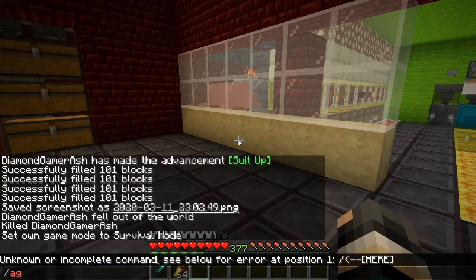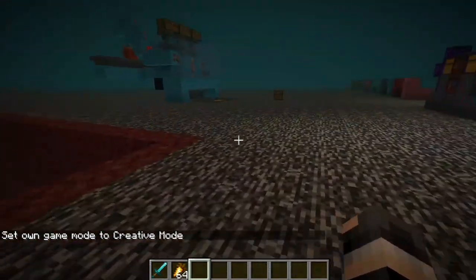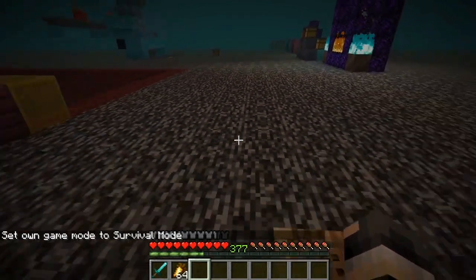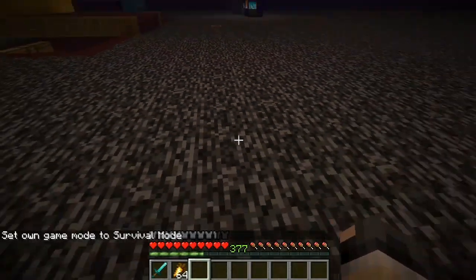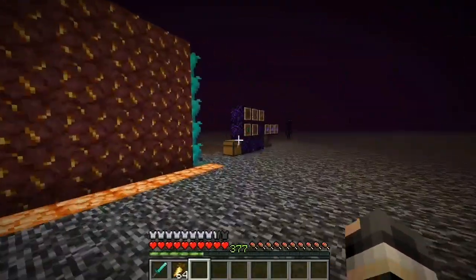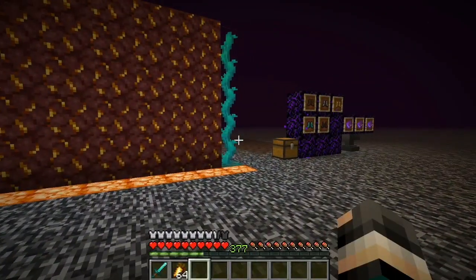Let me go back to creative real quick so I can fly up and show you the new additions to the game. There are three new additions: one is a block, one is a new ore, and another is a new enchantment. I present to you the nether gold ore, the twisting vines, and the soul speed enchantment — the three features added in this snapshot, 20w11a.